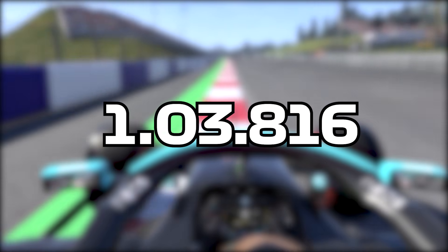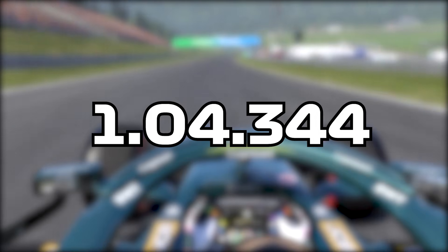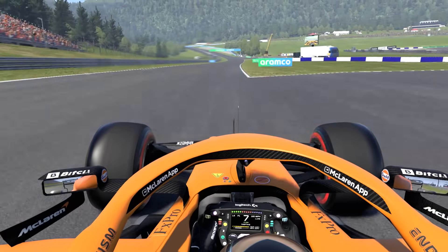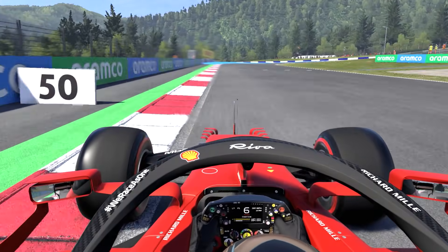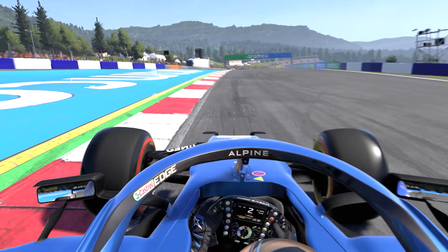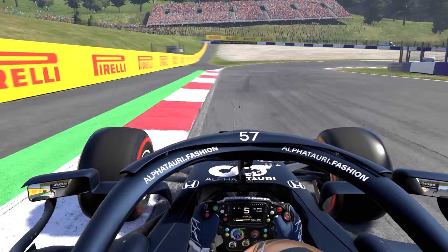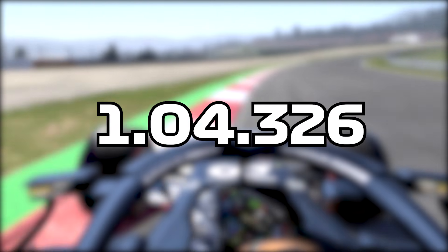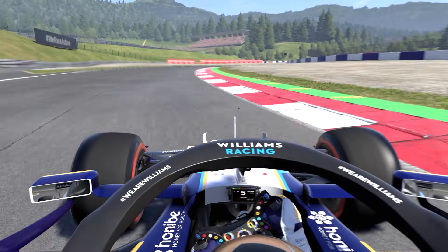Mercedes had an overall lap time of 1:03.816. Red Bull had a lap time of 1:03.904. McLaren had a lap time of 1:03.930. Alpine had a lap time of 1:04.314. Alfa Torre had a lap time of 1:04.326. Aston Martin had a lap time of 1:04.344. Ferrari had a lap time of 1:04.367. Alfa Romeo had a time of 1:04.900. Haas had a time of 1:05.059.